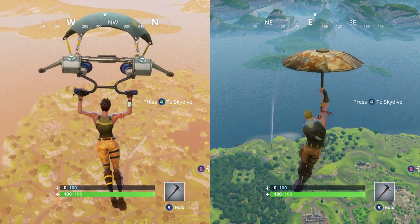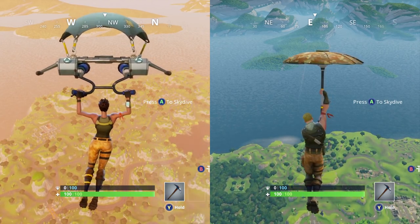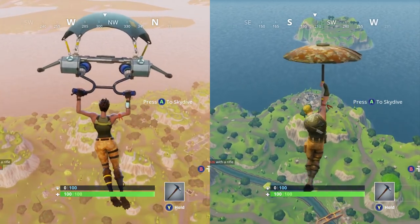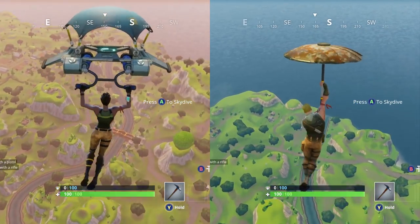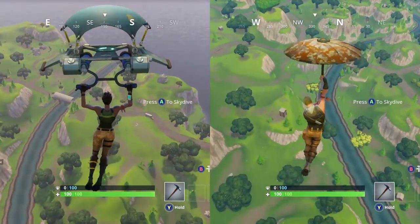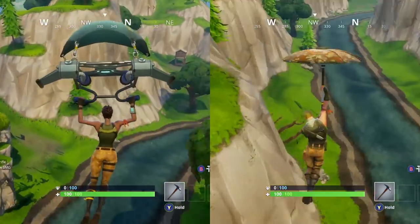Now for the second test we're going to do the glider and umbrella again, but this time we are pushing forward as we drop. As you can see right now it's impossible to tell if there's any difference whatsoever, but we're certainly coming down at a reasonably similar rate. As we get close to the ground it's looking very, very close.